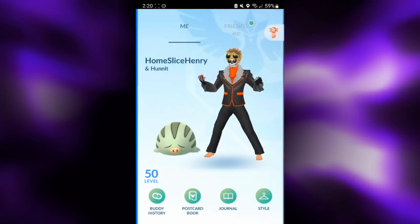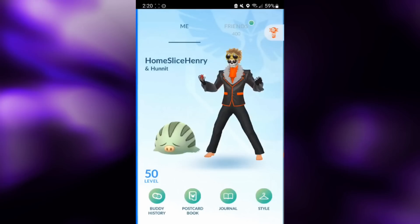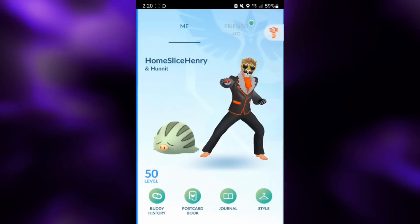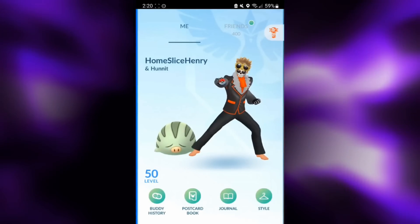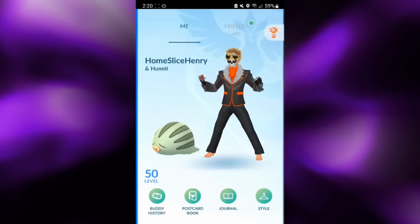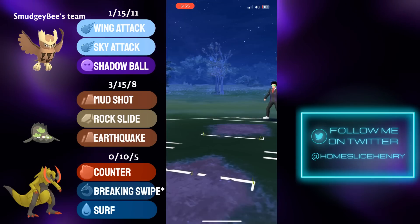Breaking Swipe has the same stats as its existing move of Dragon Claw, but every time you use it, it guaranteed lowers your opponent's attack. This means Breaking Swipe is a pretty nice upgrade for Haxorus in every single league. Without further ado, let's open the matches and check out Breaking Swipe Haxorus in action in the Great League.